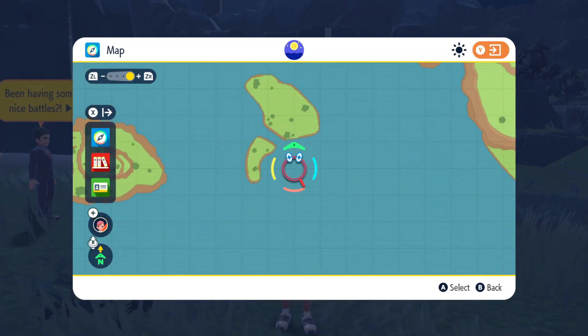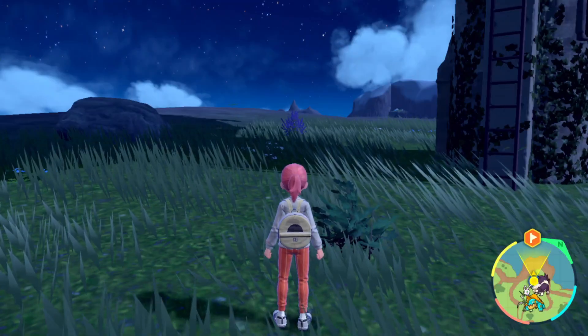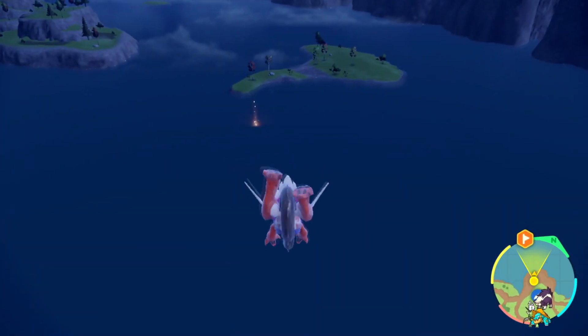You start off by flying over to the Casa Roya Watchtower number 2, and over by that double set of islands you can mark just south of that. From the watchtower you can hop off the ledge and head towards those islands.